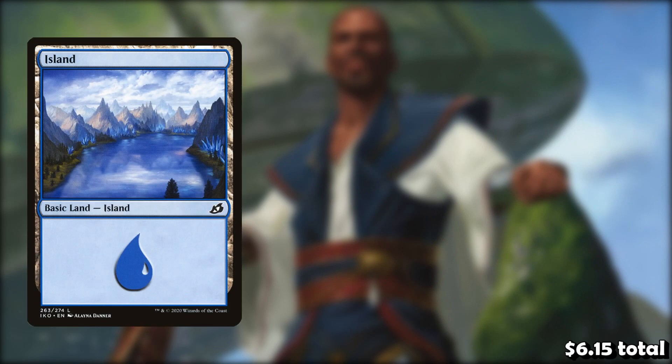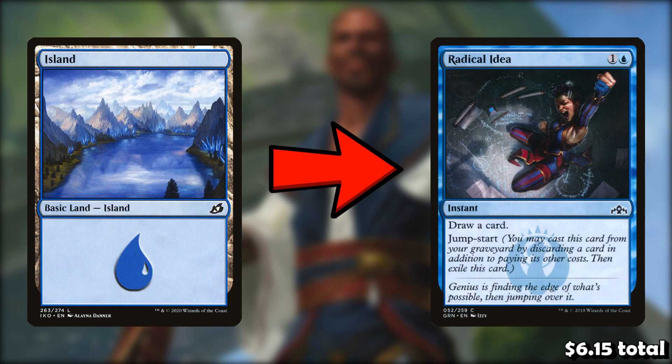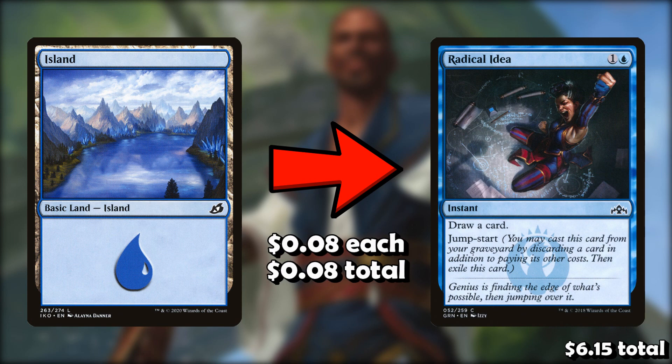Finally, I'm going to take out one Island for one more Radical Idea. These decks usually have too many lands, and I think 24 is more than enough for us considering the fact that we're drawing so much — we should be able to draw into lands if we're light on them. Seems totally okay to me.